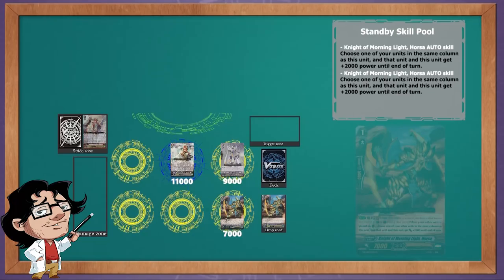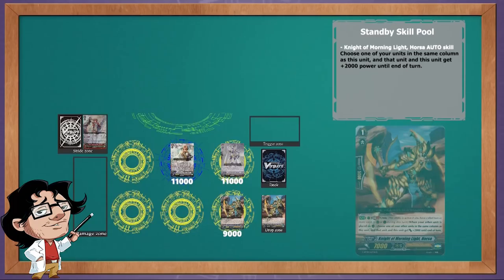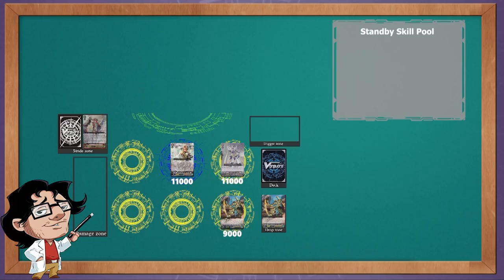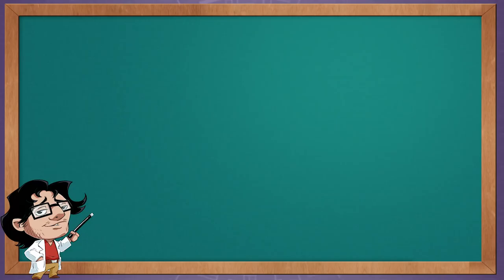We now have one Horsa still in the field and one Horsa in the drop zone. Let's resolve the auto skill of the still existing Horsa first. We give the Blaster Blade and the Horsa both plus 2k power. Now let's see what happens if we resolve the auto skill of the Horsa that's in the drop zone. As you can see, no units in the field receive an increase of power, even though we resolve the skill and the Blaster Blade was called in the same column as the retired Horsa. Shouldn't he at least get the 2k power? No.